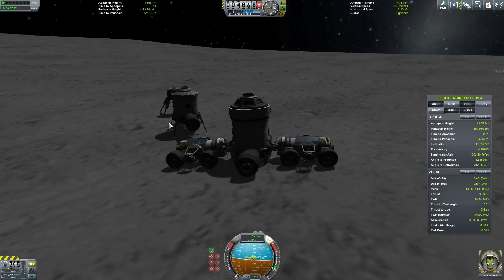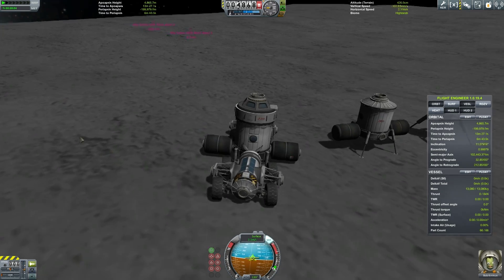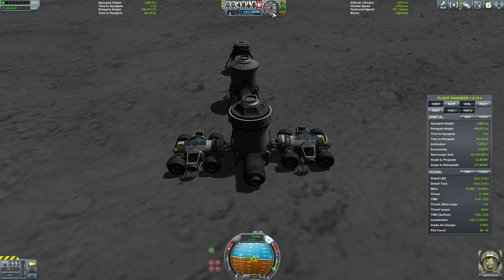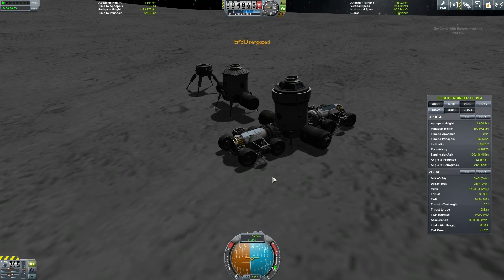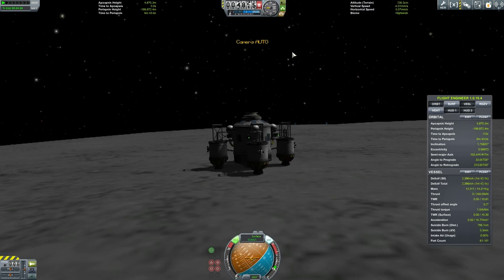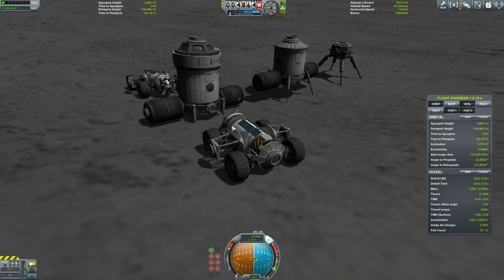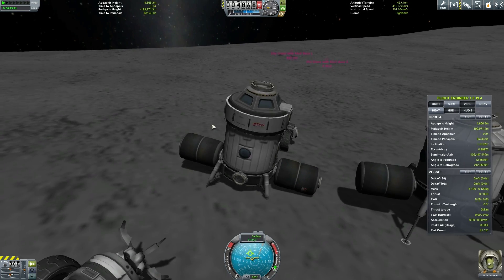I built my base on Minmus, but that was with wheels on the landing modules, which is kind of stupid. That's not how they would do it in real life. This is more like how they would do it in real life. And with the final part of the base — this is the second part — my base was fully able to generate science using the science bay and do research projects on the moon and then eventually beam back all the data.